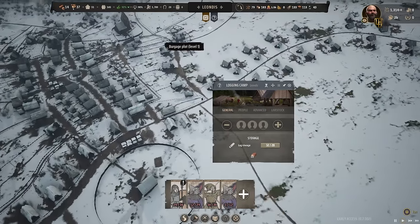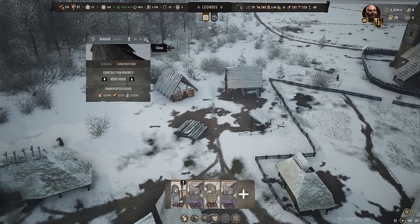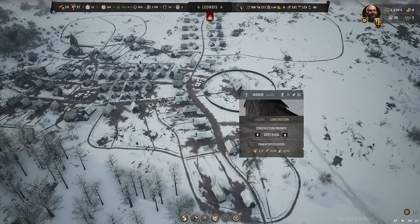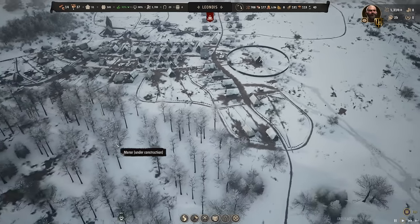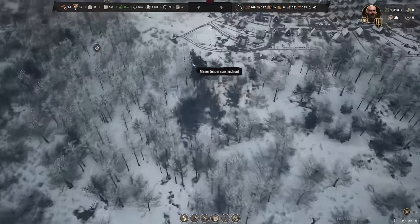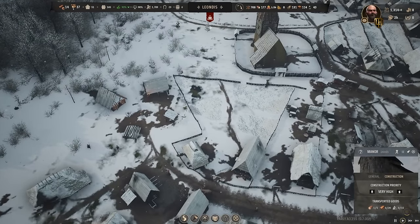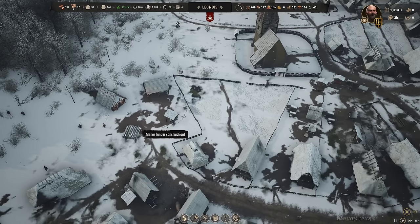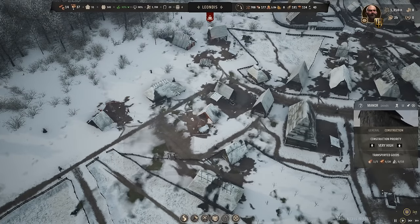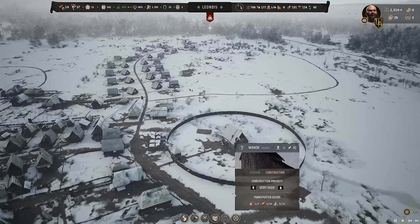This logging camp - no, that's my manor. I don't know if I'm just bugged on the manor now. If I come back in here I can't click on that - I can click on these ones but I can't click on those. It should disappear when the manor is constructed.